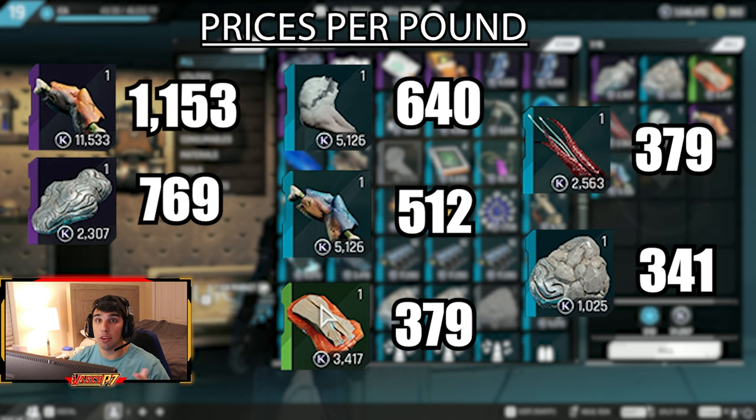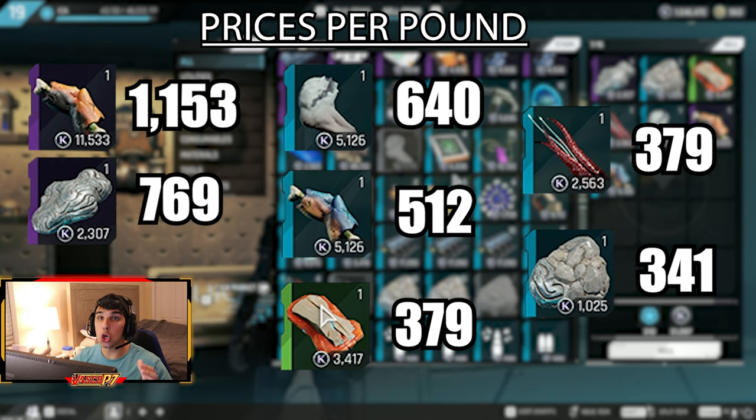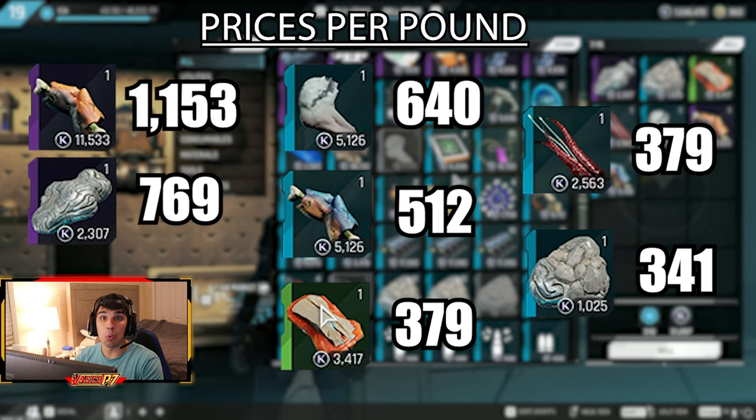You want to prioritize items in that descending order. You can obviously find a lot more Theris iron than savage marauder flesh, but if your bag's full and you just found a savage marauder flesh or heavy strider flesh, this tells you what to drop to get more money out of your bag.